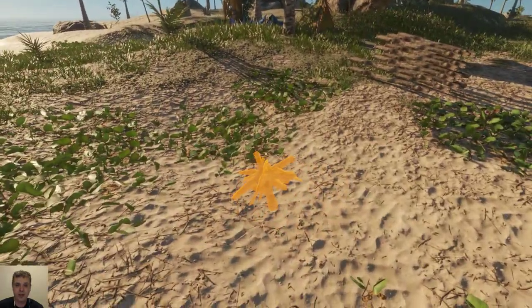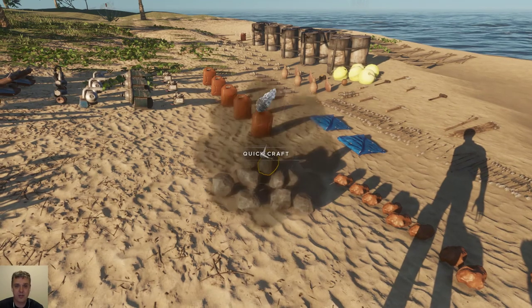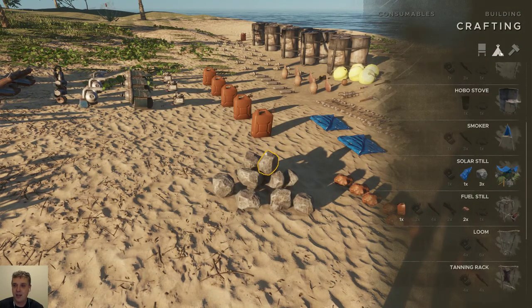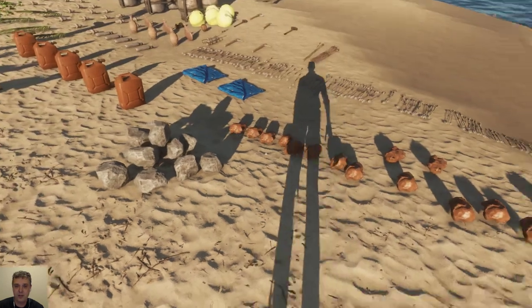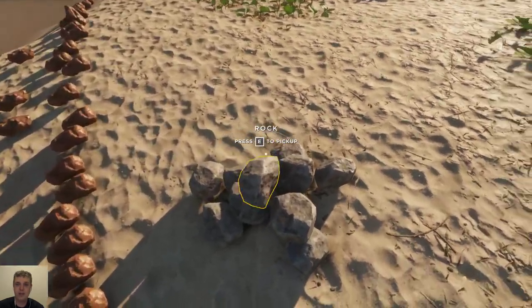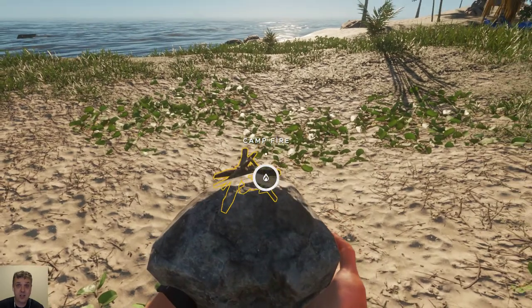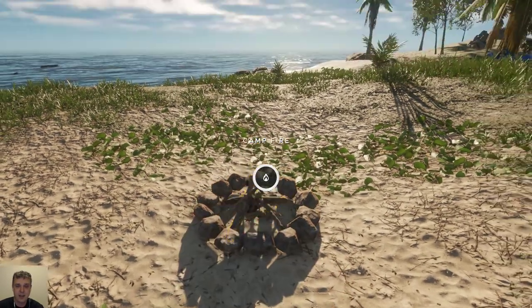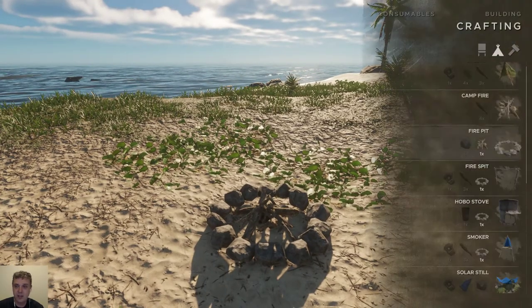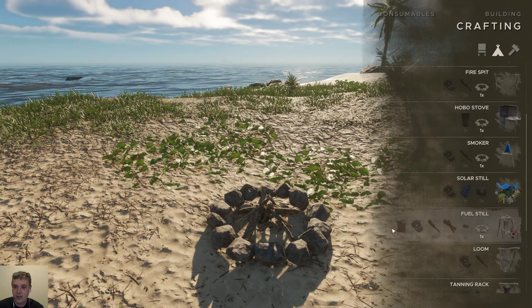Now we need to put the ring of stones around it. Let's see, that should be in here — yeah, there it is. Let's just put it in our inventory. They changed the sounds as well, we'll go a little bit into that in a second. Now, what else do we need to make this fuel still?